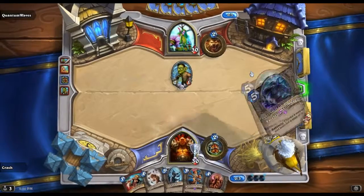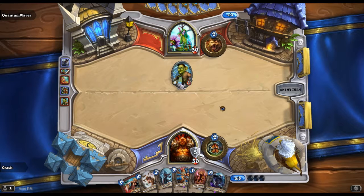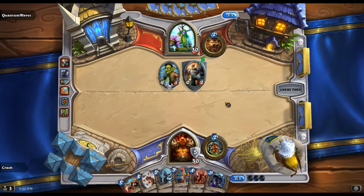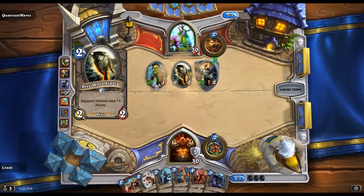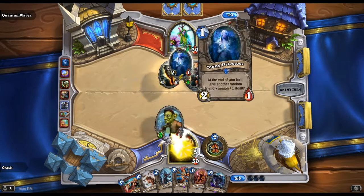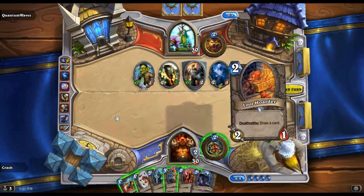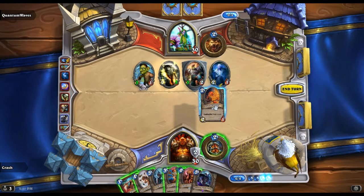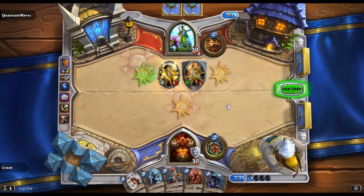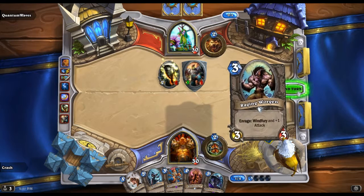Faceless Manipulator — alright! I think next I'll probably drop the minion inventor. Play more of a defensive style on this and see how that works for me. I need to get rid of that. Don't remember if I got any Executes. Alright, yeah we're doing Whirlwind. Loot Hoarder plus Whirlwind — I mean, why not? Got a Raging Worgen.